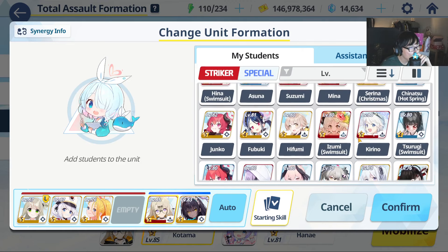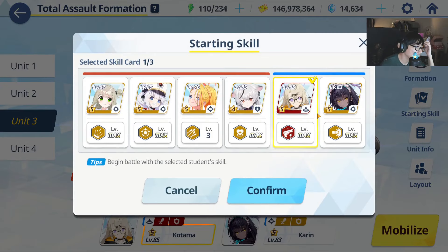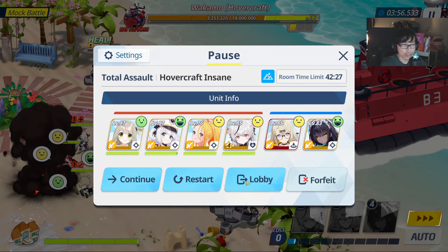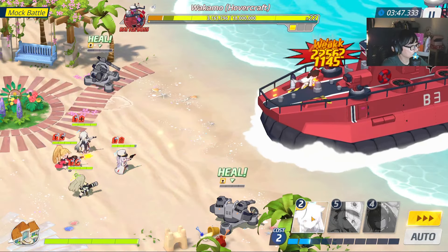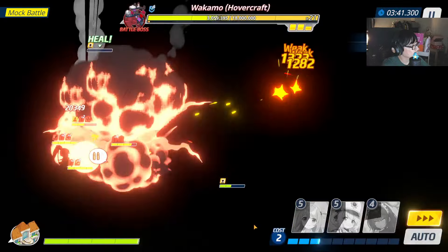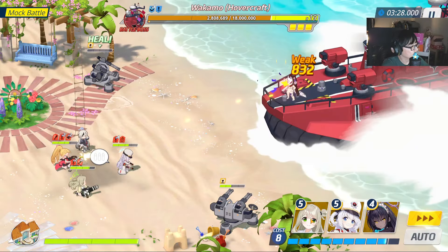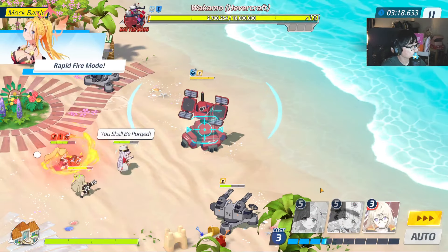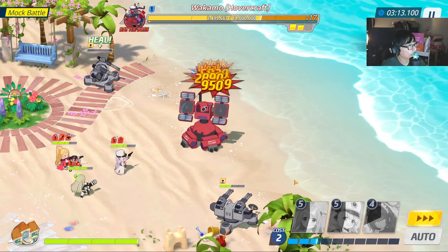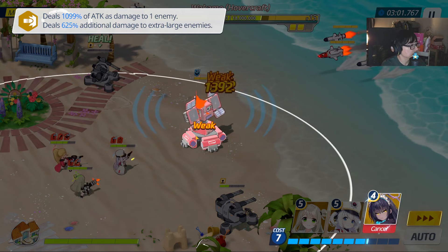Let me see if we can make something work. Something like this — worst case, you can go with a fourth team. Ideally we start off with Kokona heal, then Karin focusing down on the boss. My gears are just lacking, so I'm getting absolutely destroyed. She's quite squishy since mine isn't really built yet.